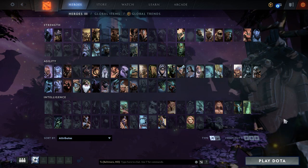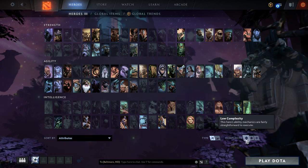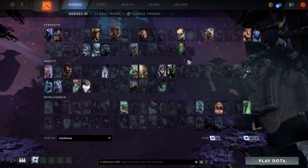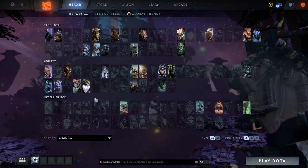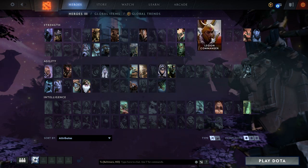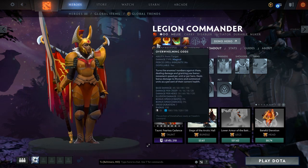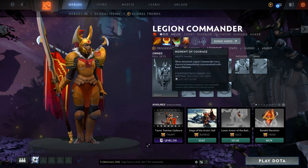So I decide I'm going to be a carry, so I'm going to look at all the characters I can choose that are carries. I think I want to go for a lower complexity kind of hero, so I'm just going to look what's available and find somebody that I want to play — like Legion Commander. I'm going to click them and look at their abilities, just go over them carefully and get a vibe of how they play.